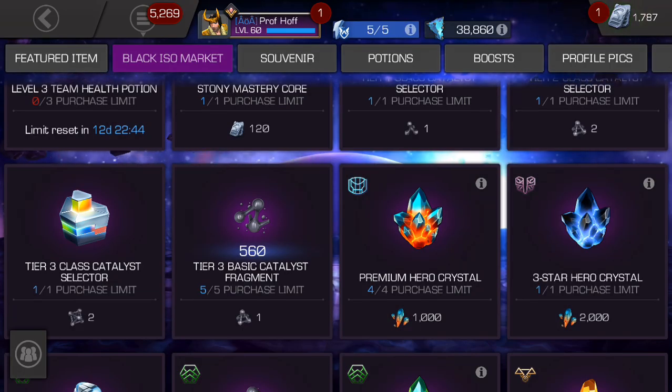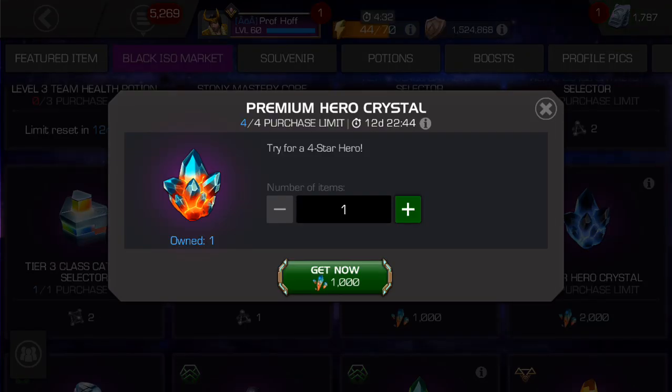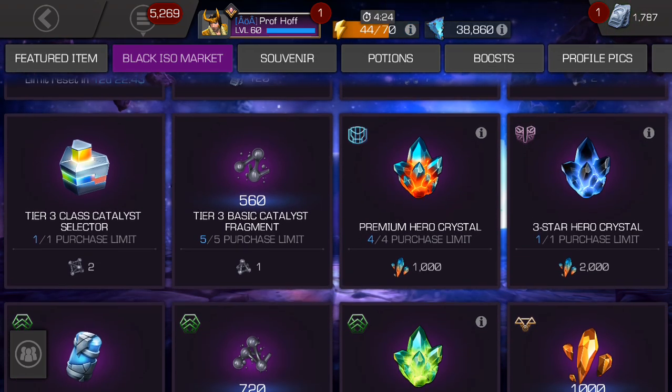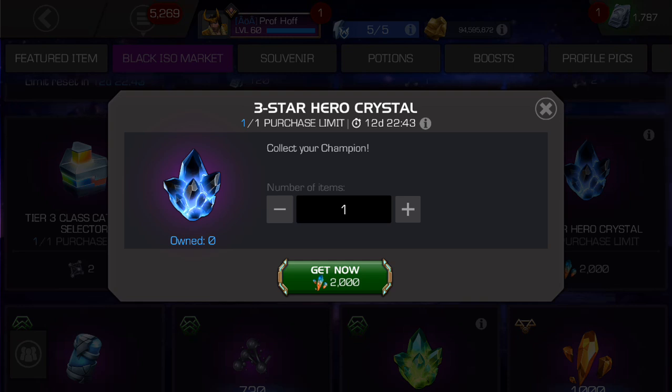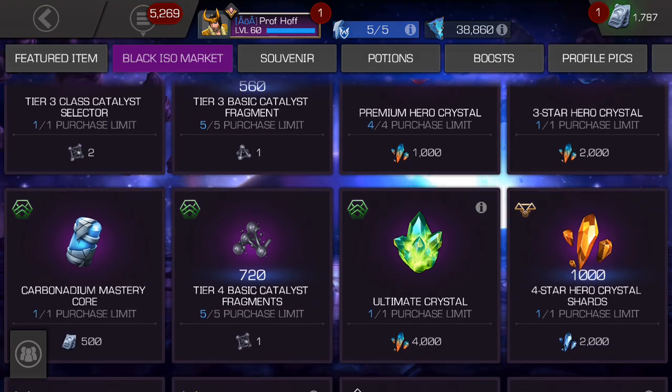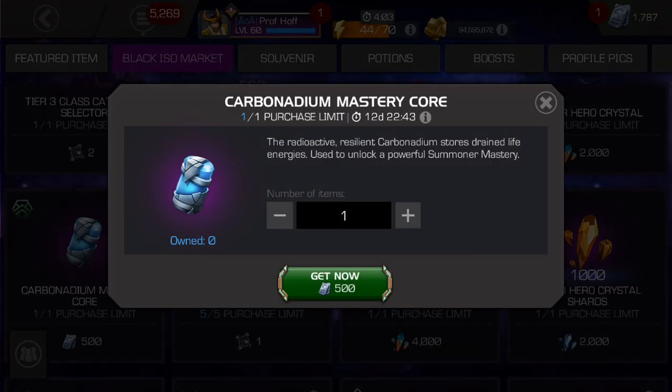That might be worth it to some people right there. Now you've got premium disappointment crystals half off for shards — that's pretty cool, and it resets every two weeks. Not too bad considering you can get a lot of those shards just for grinding the arena. The three star hero crystal — I don't think that's worth it. The premium at least gives you a chance for a four star. The card mastery core is also 50 units off, better than nothing, but if you are patient you will find much better unit-based deals once or twice a year.